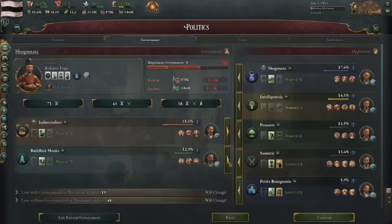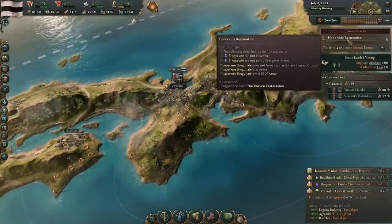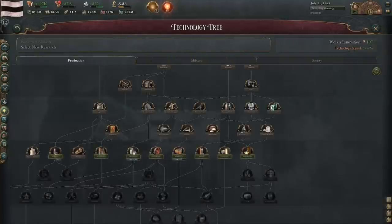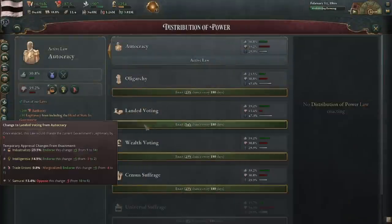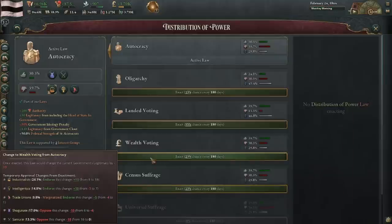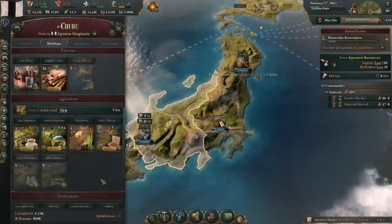The honorable restoration will take some time, but any progress you make stays even if it's not consecutive, so all time we spend without the shogunate in government is movement towards a better government. In order to further ensure we could keep the shogunate out of power, I instituted land-in voting, knowing that most of my electoral base is composed of capitalists who will vote for the industrialists. I assumed I'd get a huge industrialist voter base, but something interesting happened — when the elections began, no parties were forming.